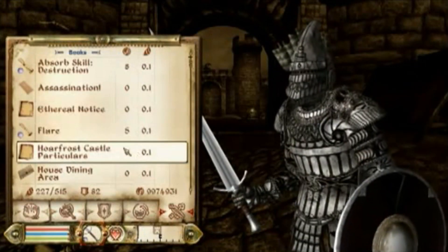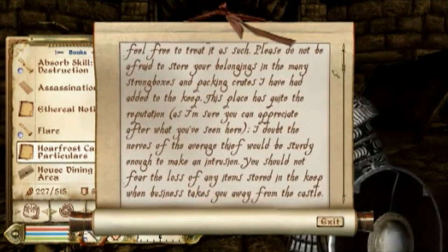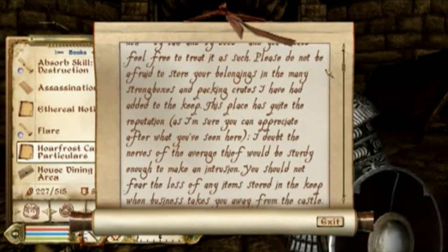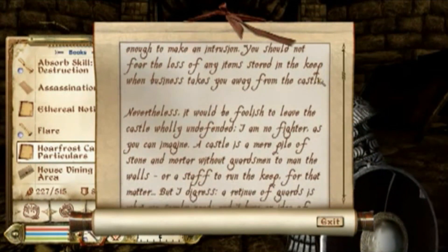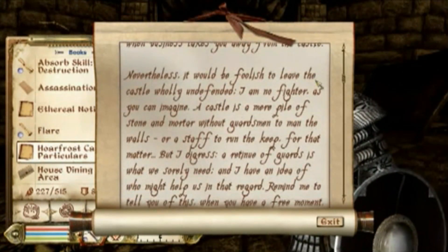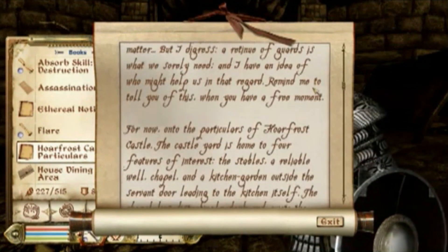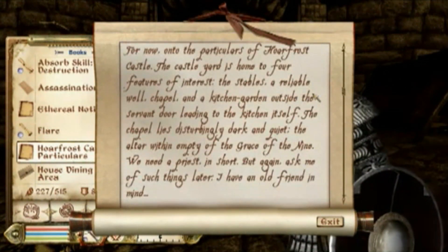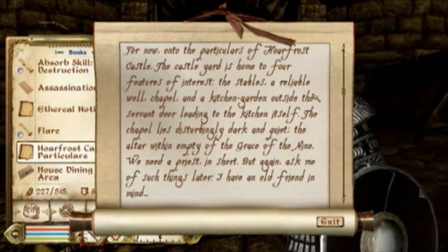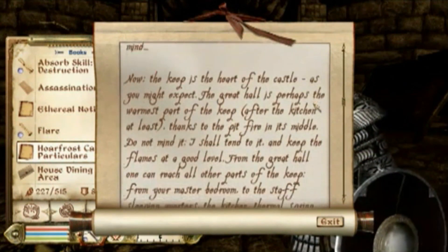So let's check out this list of his. Hoarfrost Castle particulars. He says he's no fighter, and we slowly need a retinue of guards. He has an idea of who might help. The castle has stables, chapel, garden, and kitchen. We need a priest. Apparently he's got a lot of old friends. The keep is the heart. We need study podiums or presentation cases. He mentions funding the restoration, the master bedroom — there are a lot of things.